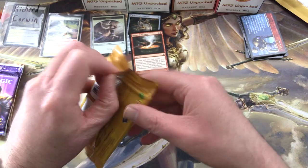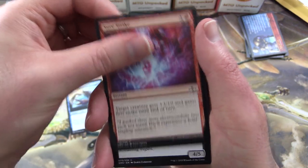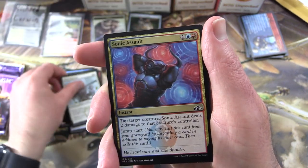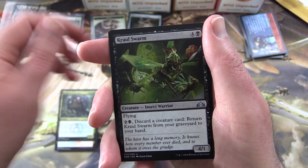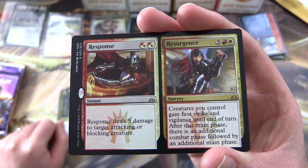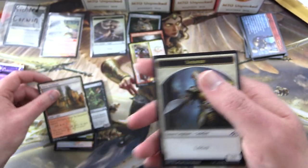Next we have Guilds of Ravnica — looking for the Shocklands here as always, and a couple of other spicy pools to keep an eye out for. We've got Wishcoin Crab, Surestrike, Douser of Lights, Pax Favor, Capture Sphere, Erstwhile Trooper, Maniacal Rage, Hired Poisoner, Blade Instructor, Sonic Assault, and uncommons: Conclave Tribunal, Golgari Findbroker, Crawl Swarm. The rare — oh, it's a split card! Response and Resurgence: Response is an instant for 2 dealing 5 damage to target attacking or blocking creature; Resurgence is a sorcery for 5 giving creatures you control First Strike and Vigilance until end of turn, followed by an additional combat phase and main phase. Also a Boros Guildgate and a Soldier token.